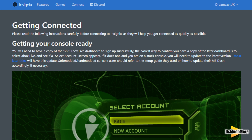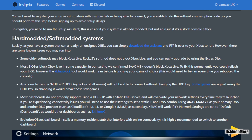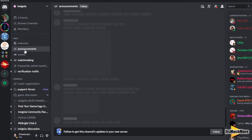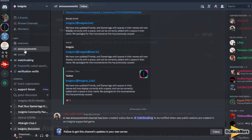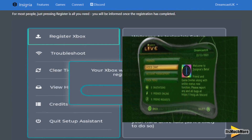So how to connect your Xbox online to these Insignia servers — all you need to do is check out the link in the description, it'll give you all the details. They've got a Discord channel as well to talk to the team, very supportive in their Discord channels, and they did help us get our original Xbox back online.